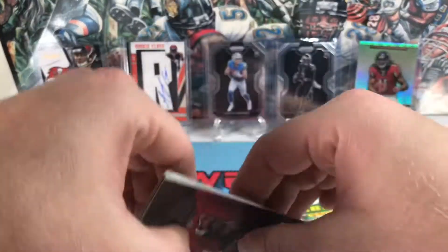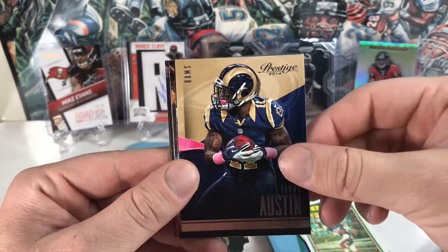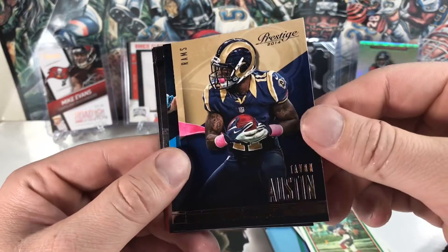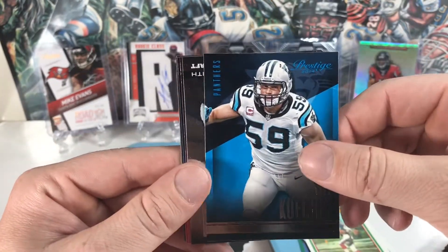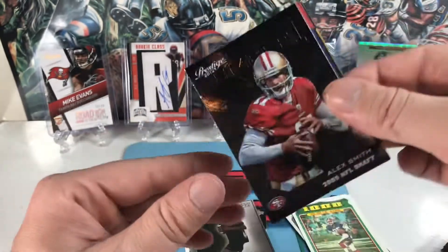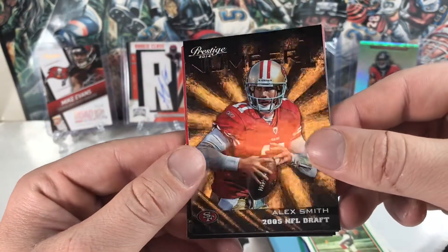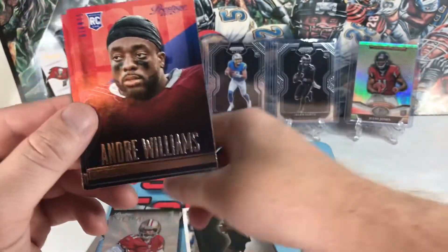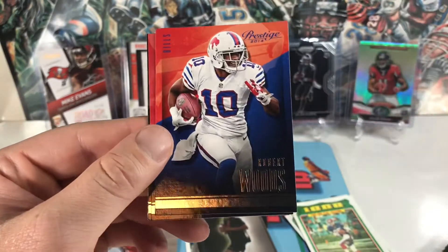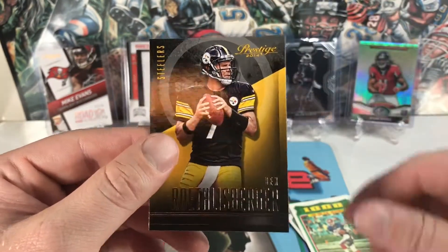Next 2014 Prestige pack: got Julio Jones, Tayvon Austin, all my Jaguars, Luke Kuechly, Alex Smith number one overall 2005 draft — cool one — Andre Williams rookie, Robert Woods, Keishawn Martin, and Big Ben. Still looking for a big hit.